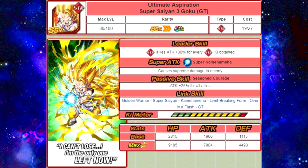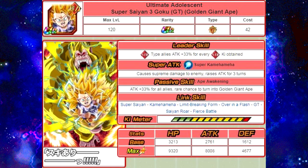He is a Rare Summon, but assuming we get the Super Saiyan 4s this weekend, he should be available for Dokkan Awakening to the Ultimate Adolescent Super Saiyan 3 Goku GT, Golden Giant Ape. Once Dokkan Awakened, his passive skill gives Attack plus 33% for all allies, and a rare chance to turn into a Golden Giant Ape. His Link Skills after awakening are Super Saiyan, Kamehameha, Limit Breaking Form, Over in a Flash, GT, Saiyan Roar, and Fierce Battle.